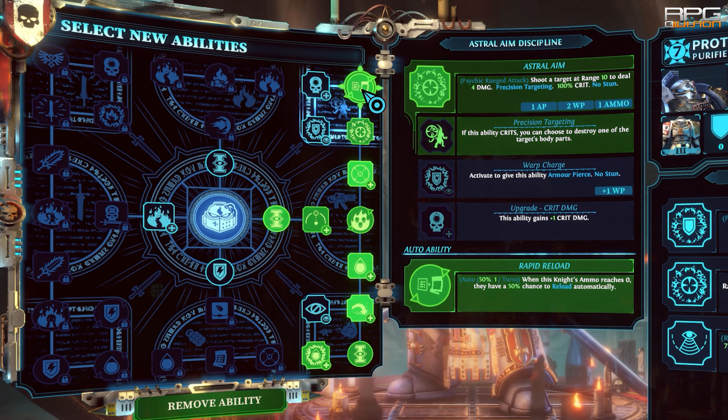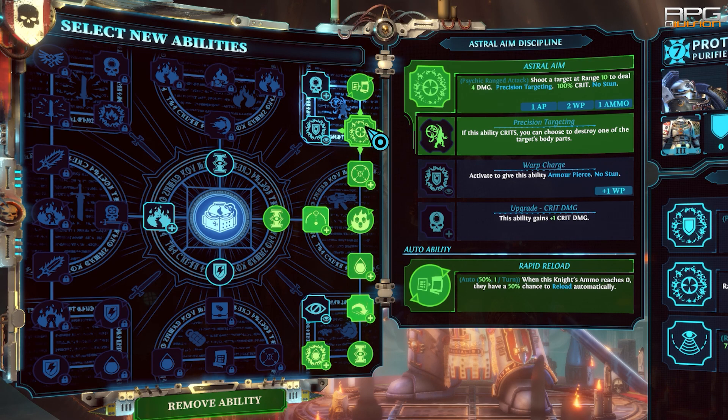Astral Aim can't be used with Incinerator, so this is a badly placed discipline, but Rapid Reload is fantastic with Flames of Purity, so definitely get it.